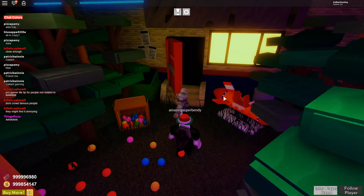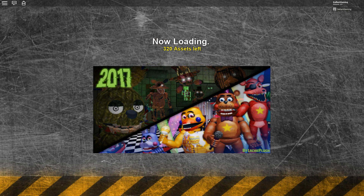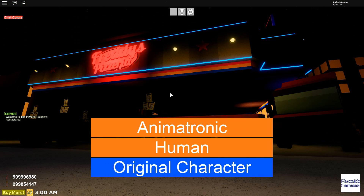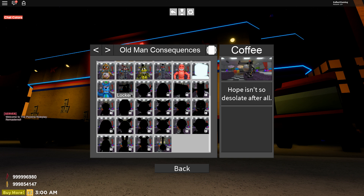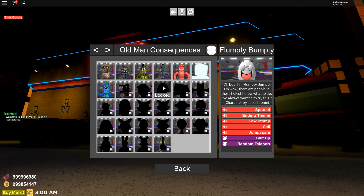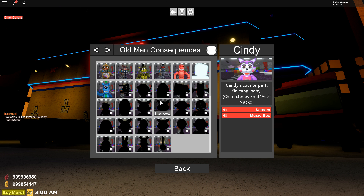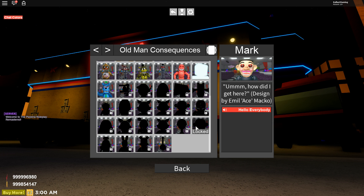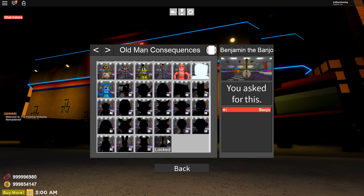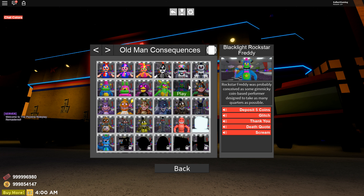I guess we'll go over to the new map first. Here it is. Oh, this is so cool. I'm so excited! The brand new map. Has the Rockstars right here. Has the Phantoms over there. Let's go to animatronics and see if there's any other new ones. Oh look at that — there's all these new ones. What is that? Flumpty Bumpty? MLG Balloon Boy? Oh look, it's all the fan game ones too. That is so cool. Benjamin the Banjo? That is crazy. Here's all the Blacklights and the Twisteds.